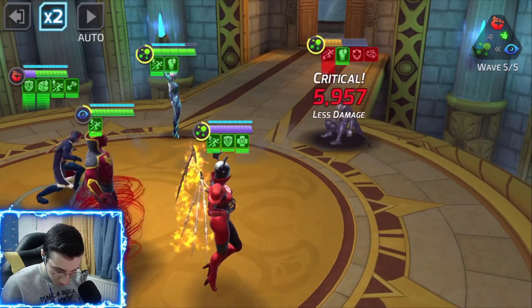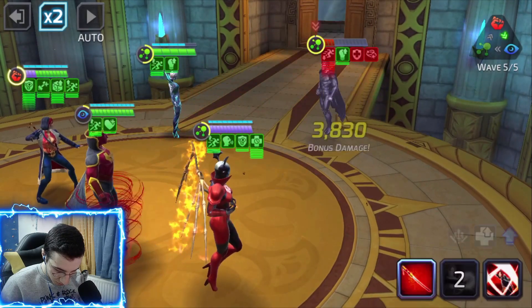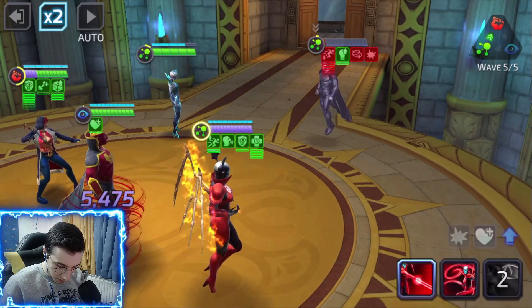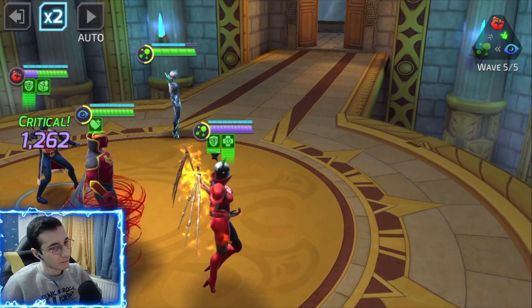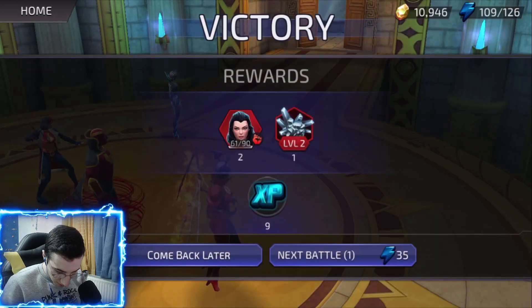Let's attack him with the enrage. Not the greatest damage but this guy's a boss. Can we crit? Boom, 5.9k. Killer Frost doing some good damage. This guy is stunned - boom boom. One more attack with Bliss - boom, that was pretty fun. And now I think we got the last fight.